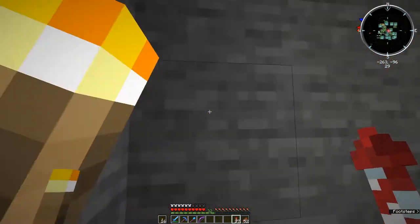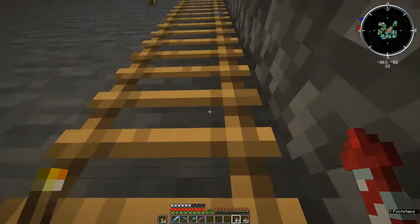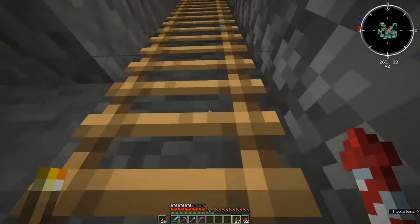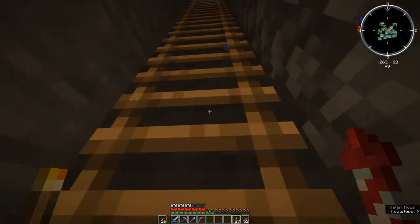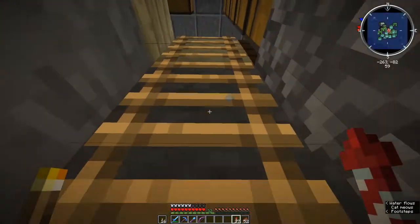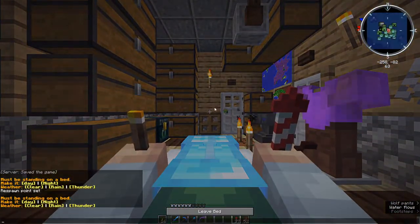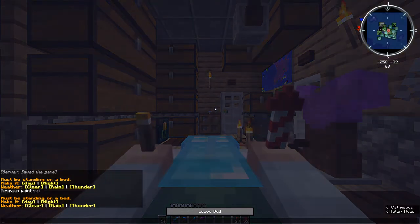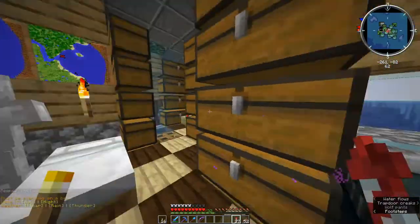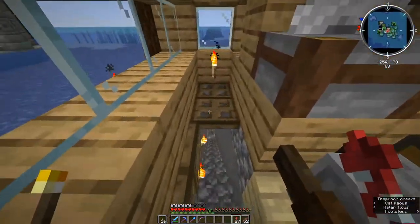That's not the most efficient — it's a fairly passive design. It's the Etho Mob Farm. Some of you may be familiar with that, some may not. It relies on the mobs to do some pathfinding on their own down into some water streams. It does not push them off automatically. We are at nighttime, so we'll make the night disappear. That is how to get the gunpowder from the mob farm.